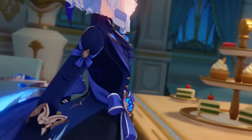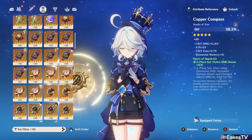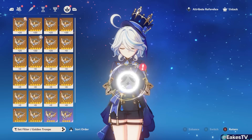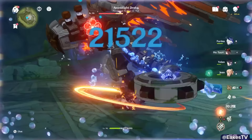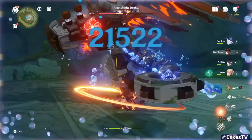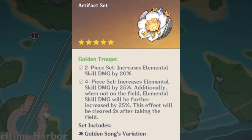After that lengthy kit section, let's move to a shorter one: her artifact sets. Farina's best artifact set, no questions asked, is Golden Troupe. All of her personal damage comes from her summons, and with them on field for 30 seconds potentially, they will eat enemies alive. A set that boosts skill damage to an insane degree like Golden Troupe is an absolute no-brainer.